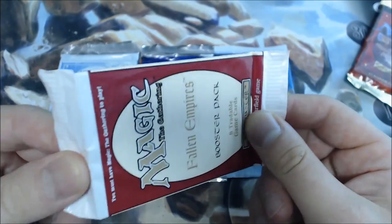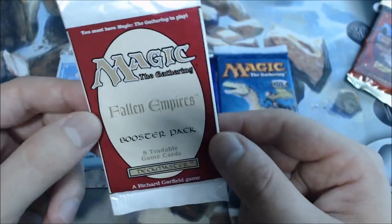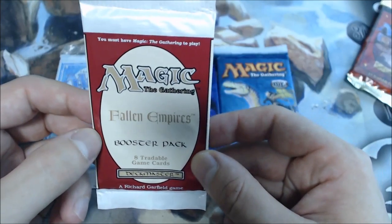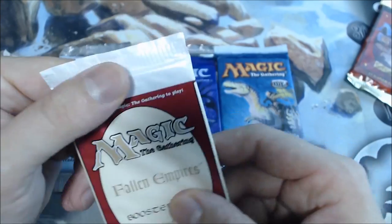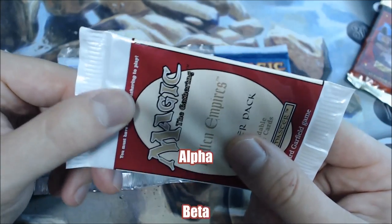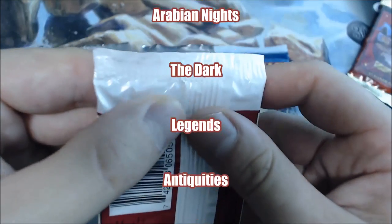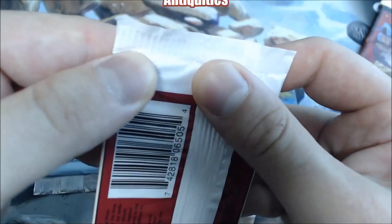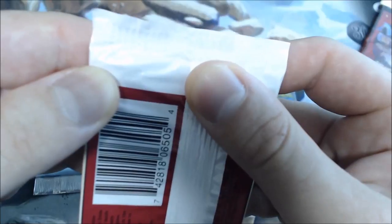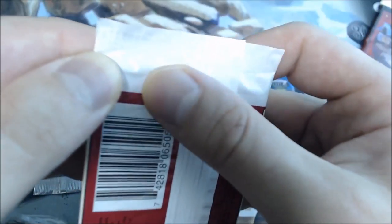And they printed the living crap out of this set, so they're not worth very much. You can get a pack for a few bucks, but I do feel that one day the supply has to be exhausted. You have to be really careful when you're buying old packs that still have this clear wrapping. If I flip it over to the back, I can actually see that the first card is a Thalid Devourer.